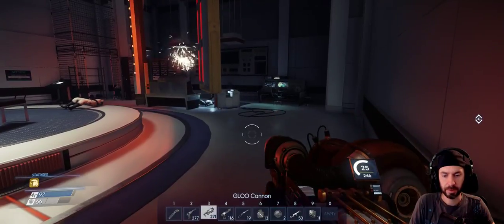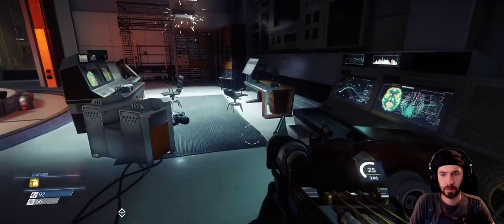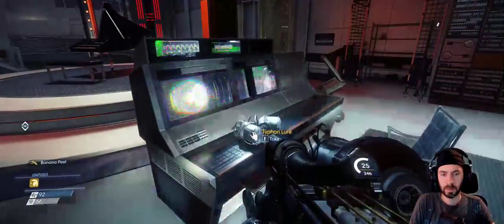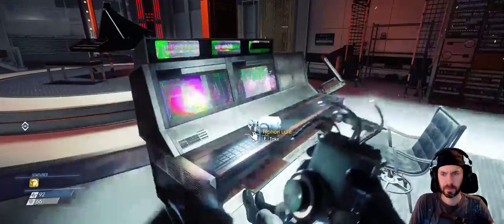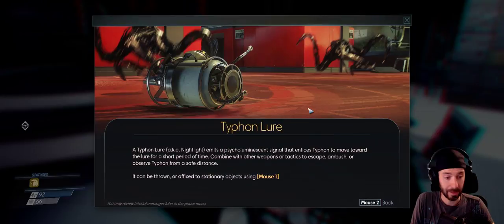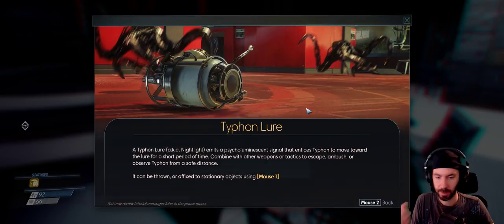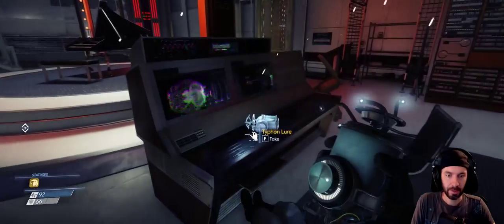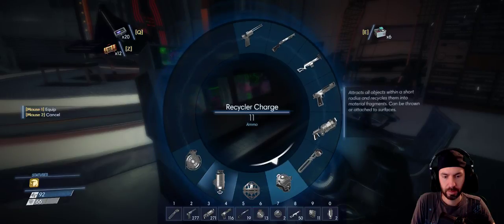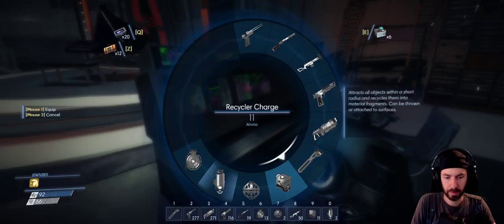I don't see a large creature, so let's switch to the glue gun. Typhon Lair — aka Nightlight — emits a psycholuminescent signal that entices Typhon to move toward the lure for a short period of time. Can be combined with other weapons and tactics to escape, ambush, or observe. Can be thrown or affixed to stationary objects. Neat. For most situations I'm probably just going to pull it out from the weapon wheel.